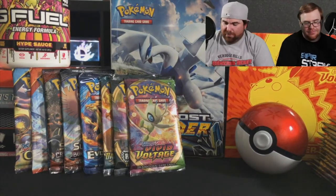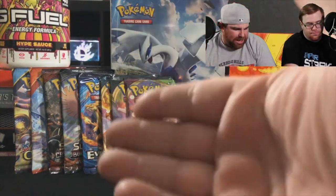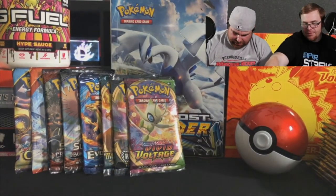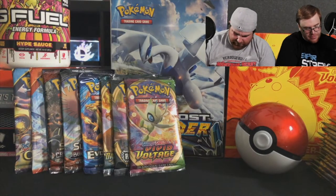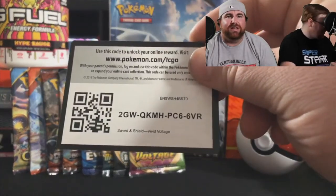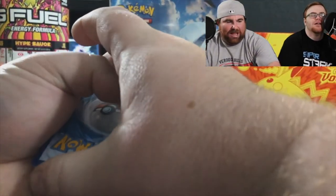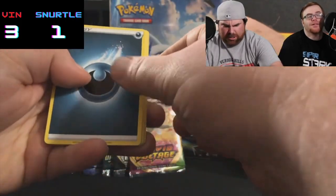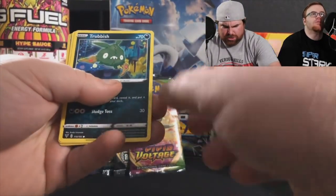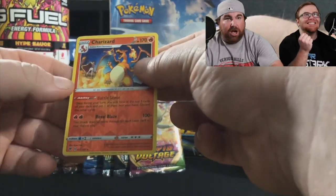Instead of going to Burning Shadows, let's go with Vivid Voltage. I really want to pull that fat Pikachu — the rainbow fat Pikachu we've been looking for so long. We're gonna keep working towards it. Code card — gone. Electric, I'm gonna say Fire. Dark. Here we go: Galvantula, Goat, Wyndon, Rockruff, Trubbish — and oh, a reverse holo Charizard!